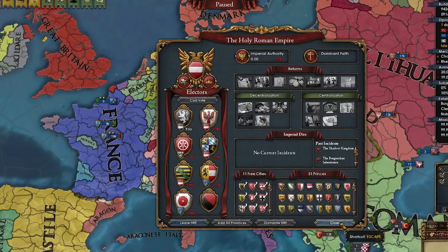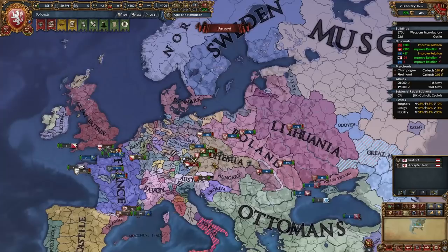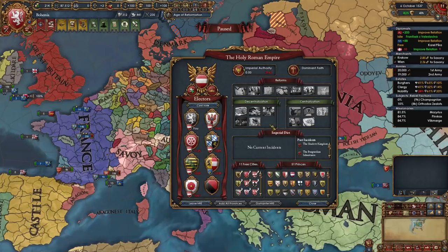Austria has been elected emperor again. Listen, even I'll vote for them — I'll vote for them to make sure they stay emperor so I can fight them. They're not as powerful as they were, but I want to feel the real War of the Protestant League. The Ottomans broke their alliance with me. I did force Hungary and Lithuania to go Hussite — my goal is to make it the top Christian religion. Can we beat Catholic? I doubt it, but we'll see.